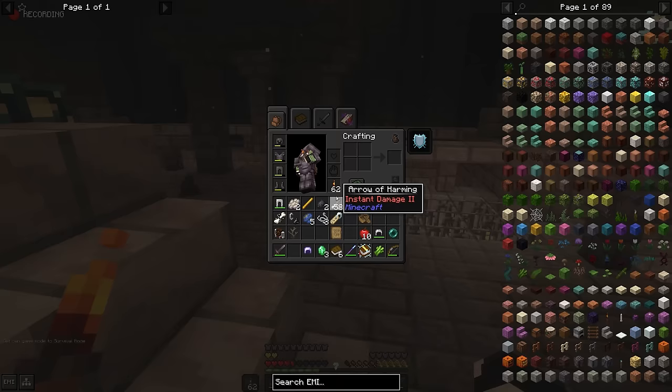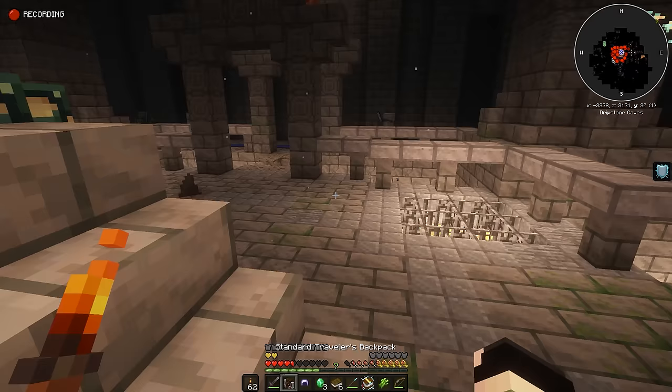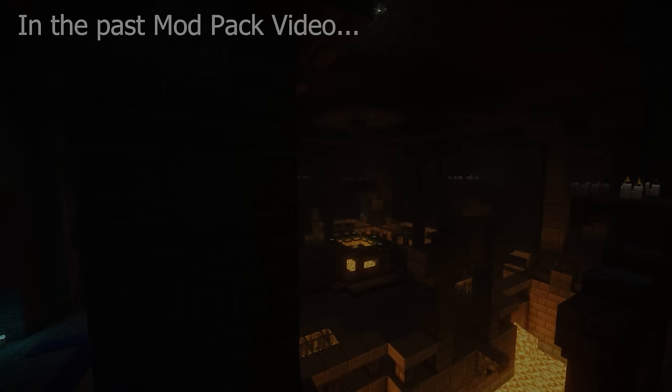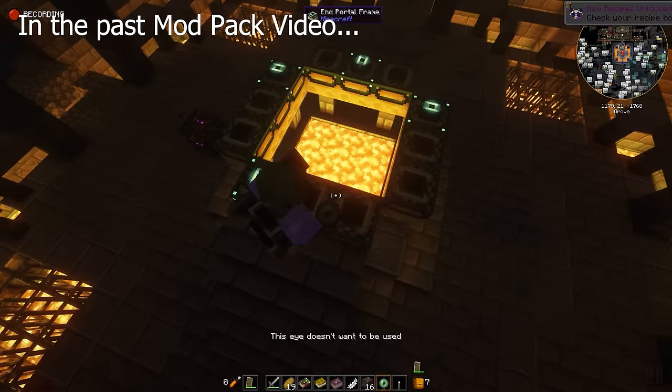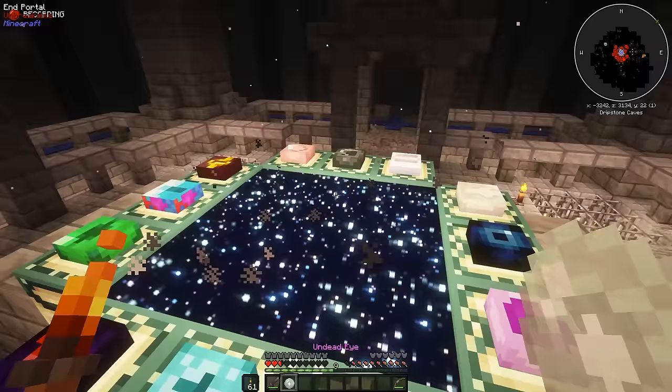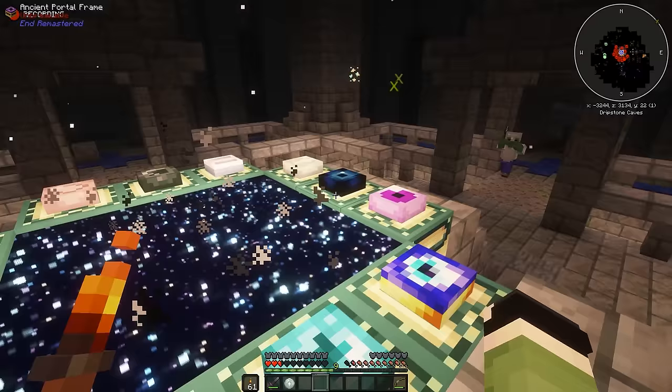Now to the main goal — the End Portal. Last time when I reviewed another mudpack, I remember not knowing how to activate it, and when I finally reached the end portal the unexpected happened — my eye of ender wasn't in the mood. But now, your boy came prepared. You actually need to have all 12 new eyes of ender, which you can obtain through various adventures. After that you can travel to the end.